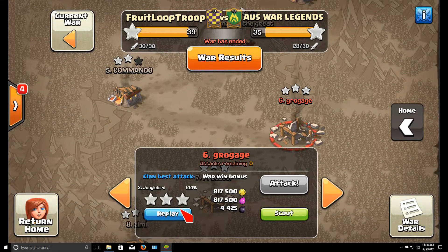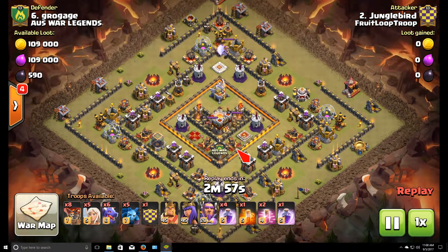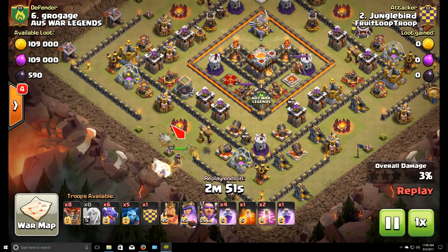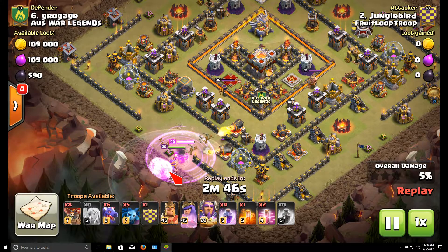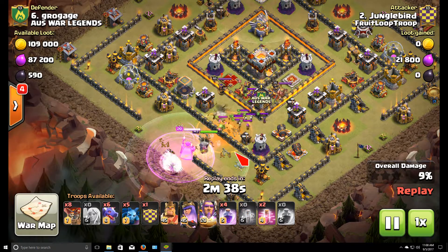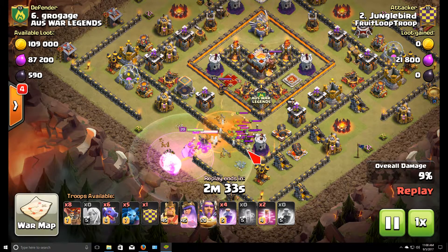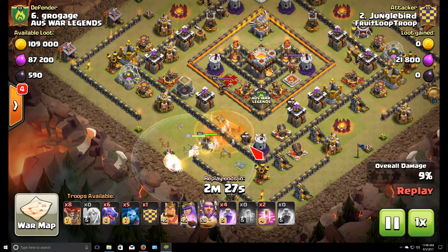Next let's check out my attack on number six. We had a couple of town hall 11 triples. On this attack I'm bringing in the queen walk dragon attack. Thanks to Divine — a brand new town hall 11 — for hitting the base first with a queen walk and bowler attempt. He tried to get the two-star but didn't quite get it, and I used that information from his queen walk to drum up my plan here.